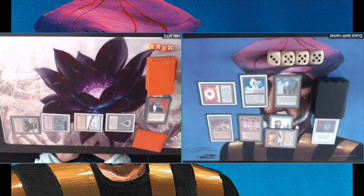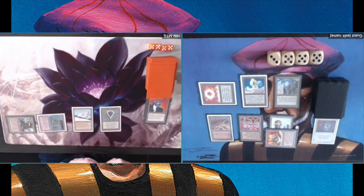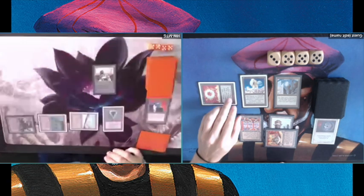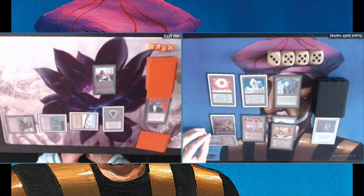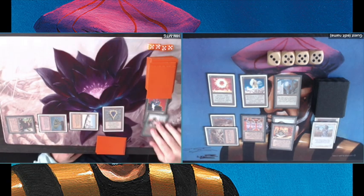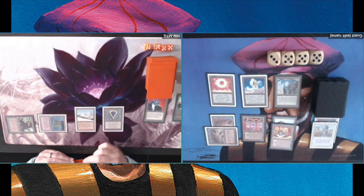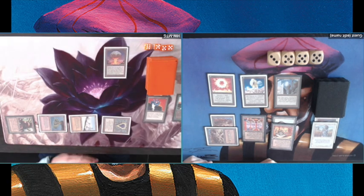Let's see what happens next. Playing a Sol Ring into a Winter Orb — that means my opponent will have less mana. This could be problematic; I need to get rid of this creature because it can destroy one of my artifacts. And I'm actually topdecking a Swords to Plowshares, which is kind of a savior here. I don't want him to destroy my City in a Bottle or my Winter Orb.